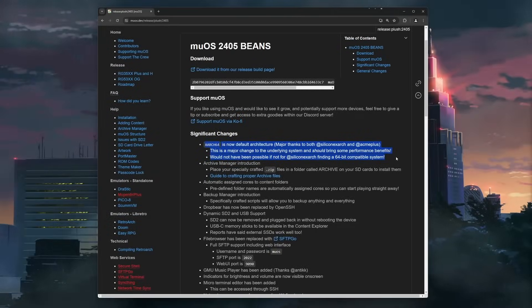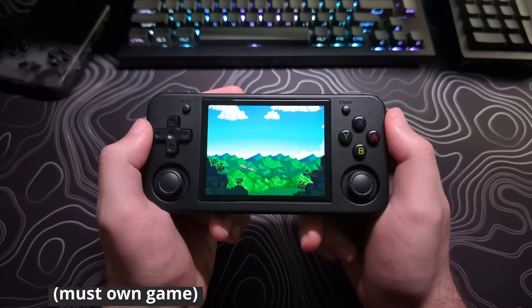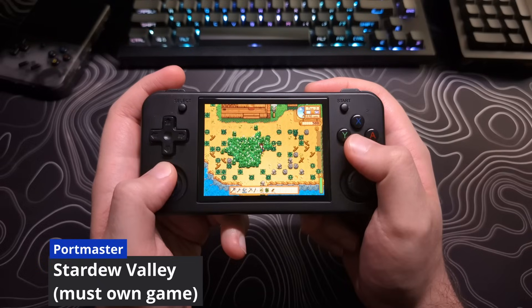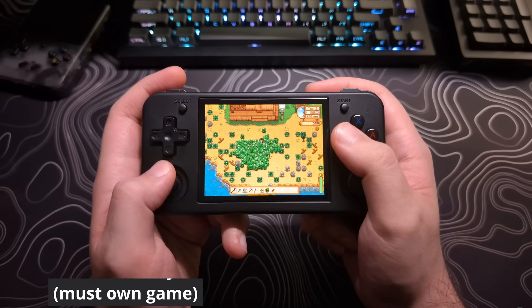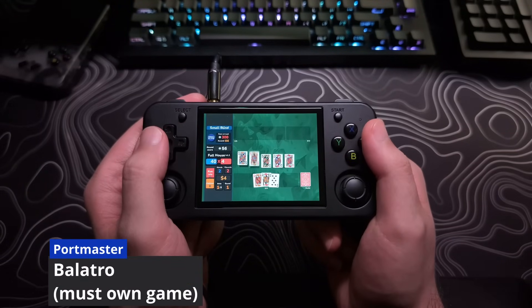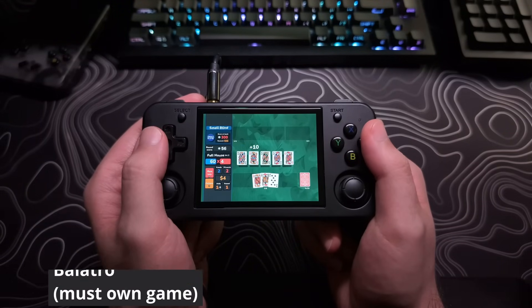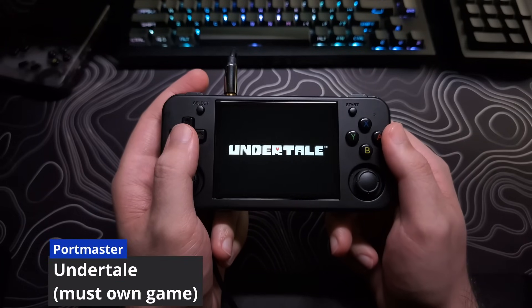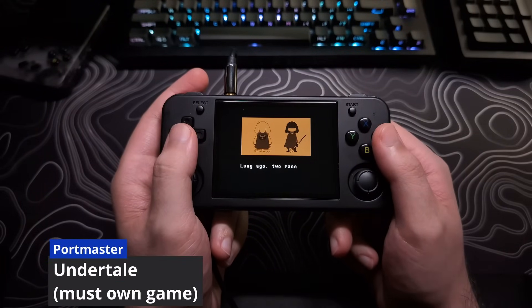Arch64 is now the default architecture and should not only improve performance, but also open the door to things that require 64-bit architecture. One of those is Portmaster, which has now been updated to use both 64-bit and 32-bit ports. So games like Stardew Valley and Balatro are now on the menu, along with a huge list of other ports.